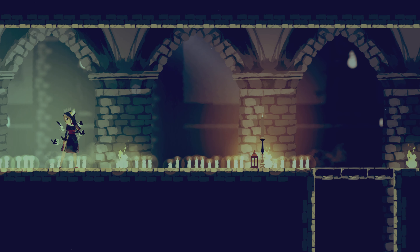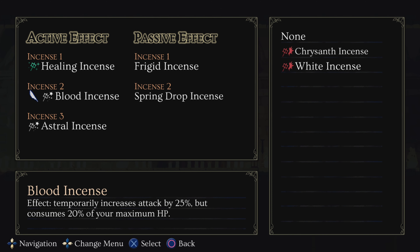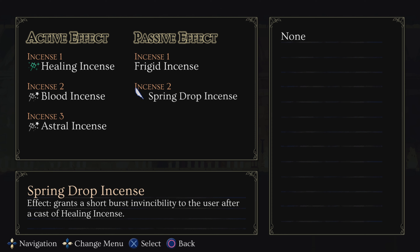For the second boss, we're going to need blood incense, healing incense, frigid incense, and spring drop incense. I don't know exactly where you get spring drop incense, but you can look it up online. We need it because it grants a short burst of invincibility, which is very helpful.